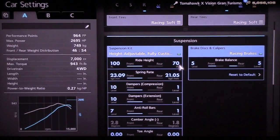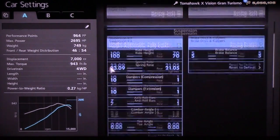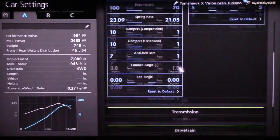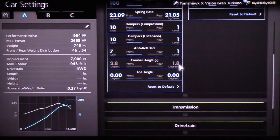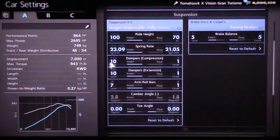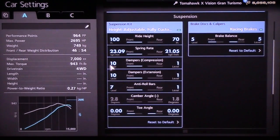For your suspension, you're basically gonna put everything up in the front and all the way down in the back. Obviously you can't change your camber, but your toe angle is going to be neutral at 0-0, both front and back. I will give you guys a quick look at that.